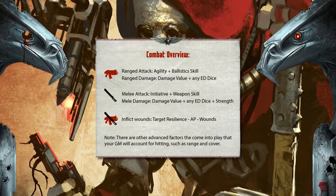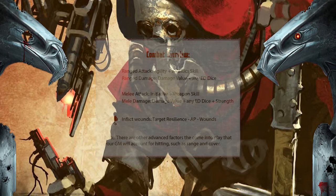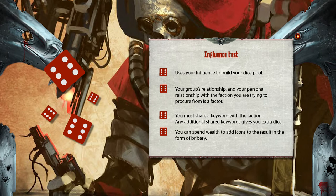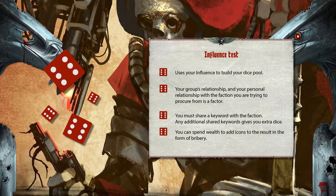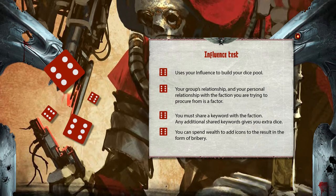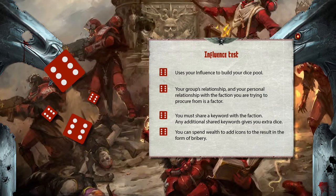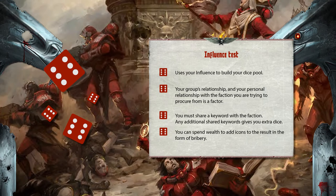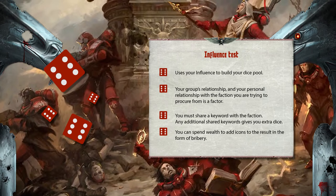To inflict wounds it's the target's resilience minus AP minus wounds. Influence tests allow you to call in the aid of an organization, ask for a favor, or acquire weapons and equipment. Discuss the faction you wish to interact with; the DM will consider your previous interactions and personal relationships with that faction. You must share a keyword with the faction, and additional shared keywords grant a +1 bonus die each. Complications can result in a permanent loss of one influence at the DM's discretion, and you can spend wealth to add icons to the result as bribery.